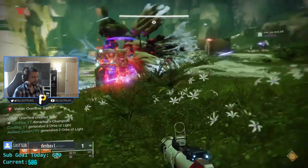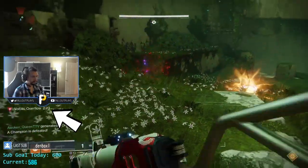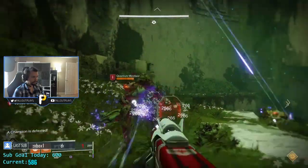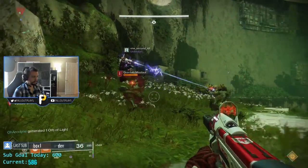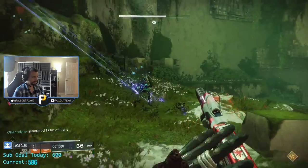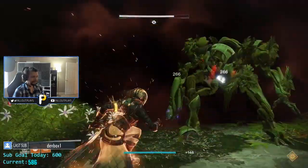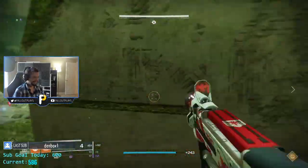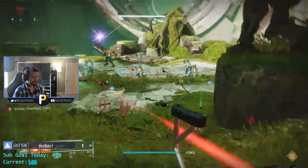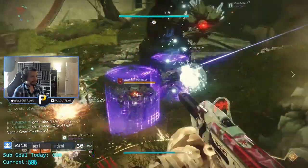Once you run through that little cube, you prevent your team from dying, and you'll also have a timer on your screen called Voltaic Overflow, which lasts for 2 minutes and 30 seconds. What that means is that for 2 minutes and 30 seconds, you cannot prevent the wipe mechanic from happening again, meaning someone else on your team is going to have to run through the very next cube. Eventually, all 3 members of Team A are going to touch the white cube to prevent the wipe mechanic.